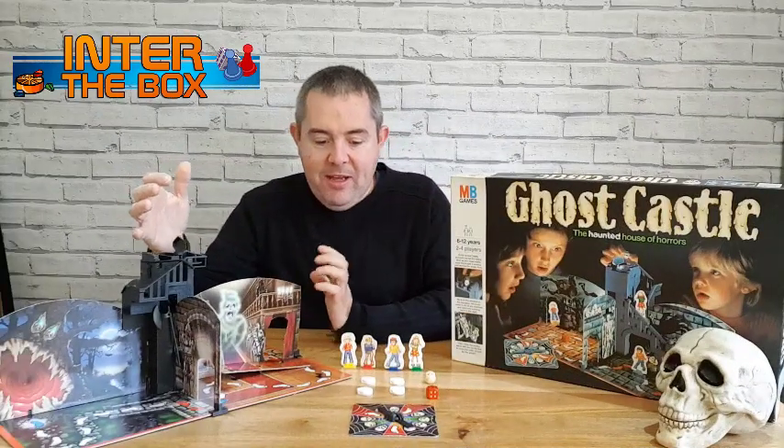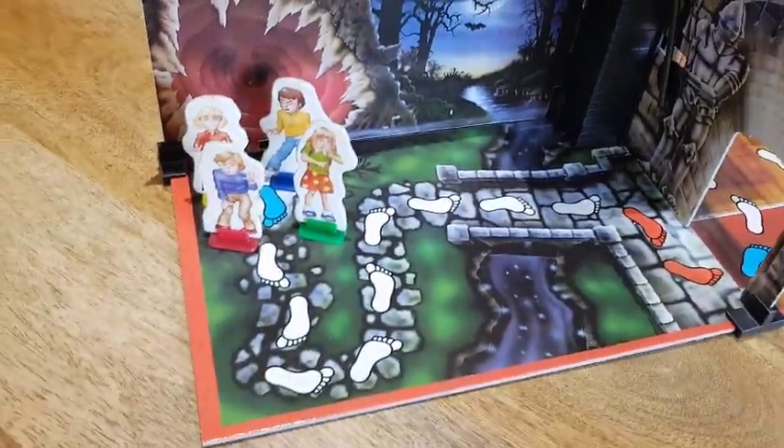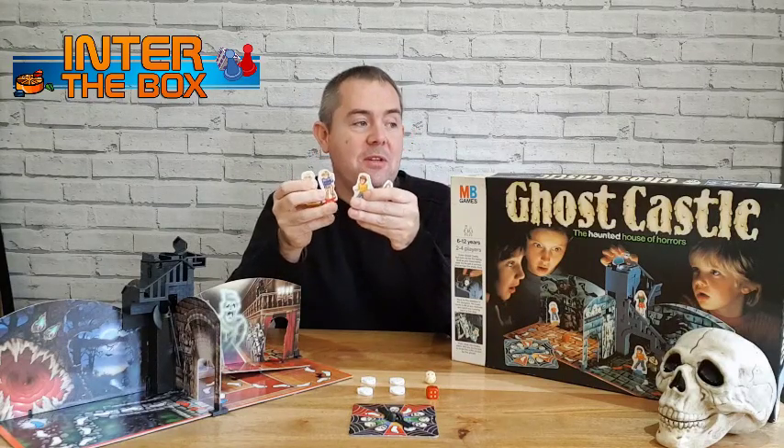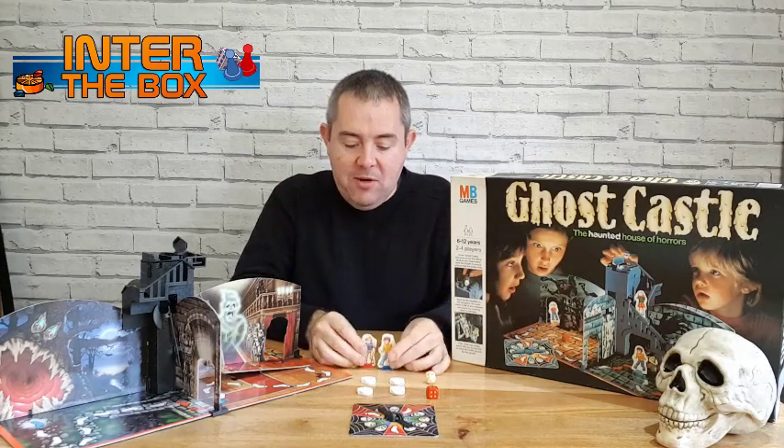So what we have here is the four pieces. You've got red, blue, green and yellow — two girls, two boys who have come to this ghost castle to try and lay the ghost to rest.